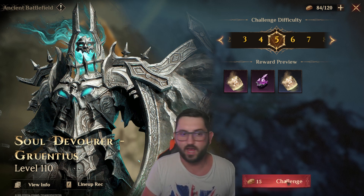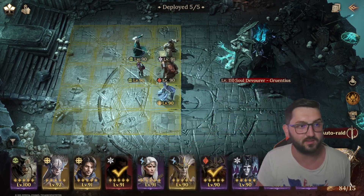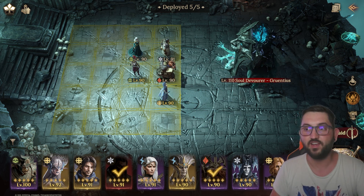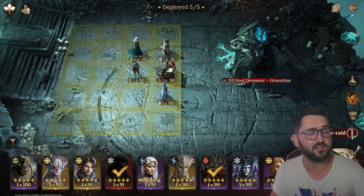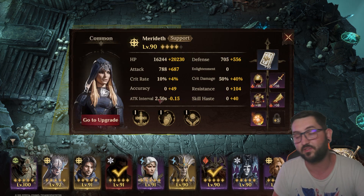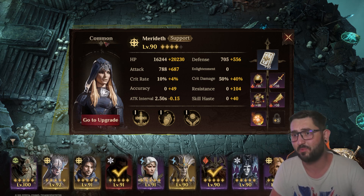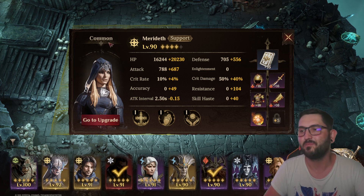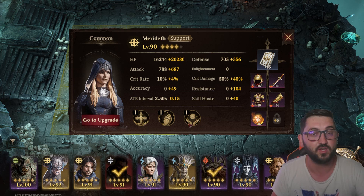I'm going to show a team that most of you should be able to build, consisting of Horus - which everybody gets for free - Hexandra, who is an amazing healer and one of the best in the game for this dungeon, and Meredith. I did build Meredith specifically for this; she's a common, so hopefully you have her. She's amazing here because she brings good healing.